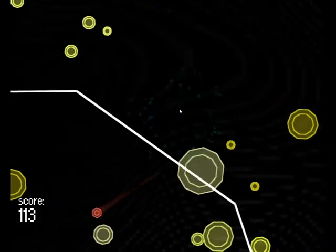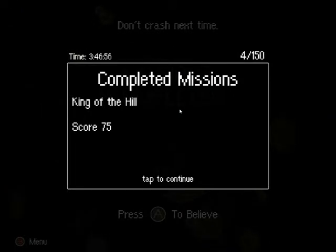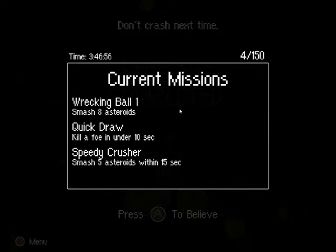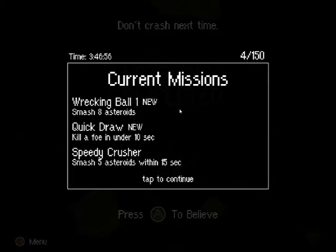What the heck just happened? Oh, I got the King of the Hill, and I got the other one — the high score. Wrecking Ball 1: smash 8 asteroids. Quick Draw: kill a foe in under 10 seconds. Smash 5 asteroids within 15 seconds.